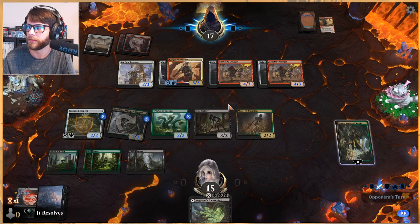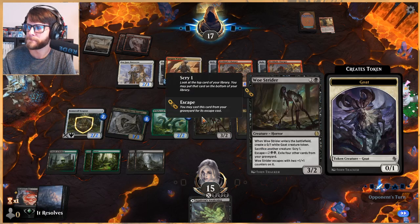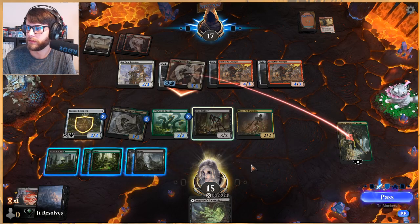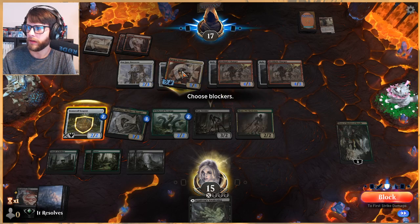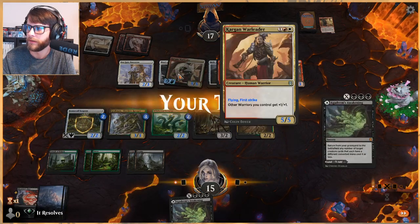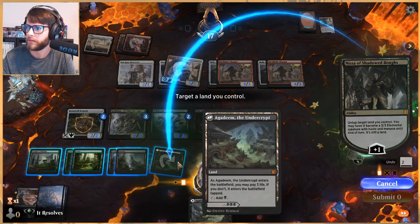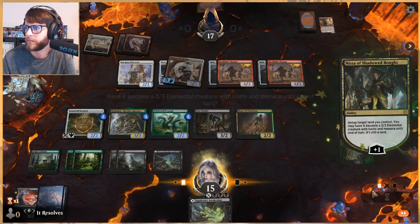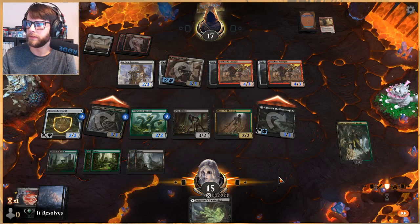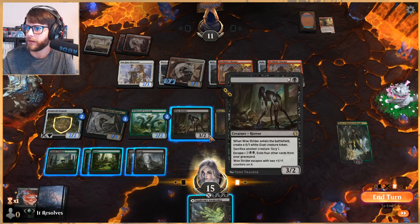Arguably we sat back a little too long — maybe that was a problem. But flying and first strike? They're looking for Reachers, I suppose. One, two, three, four, five — okay, so we could do this for two. I will block here. We get some counters. Oh, this has protection from multicolor! Let's enter that tapped — that's fine. Start poking through, or at least attempt to. Thank you for having protection from multicolor — that's fantastic.